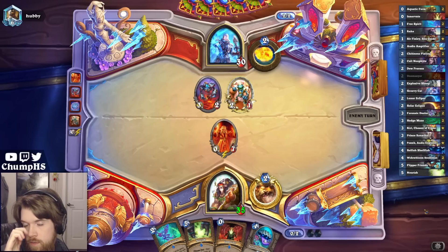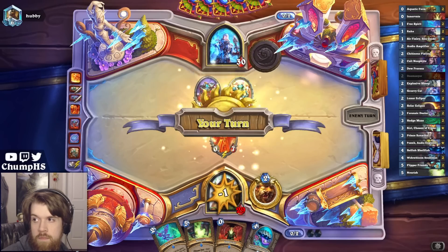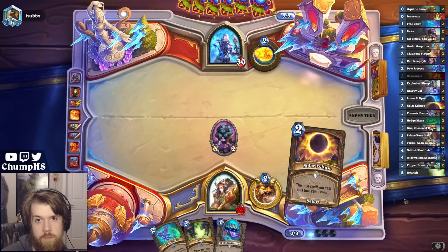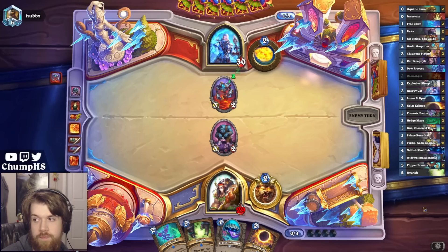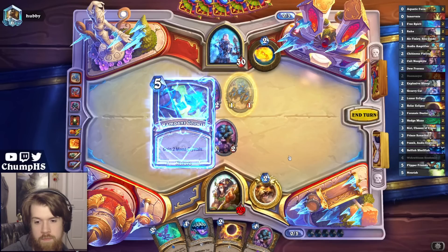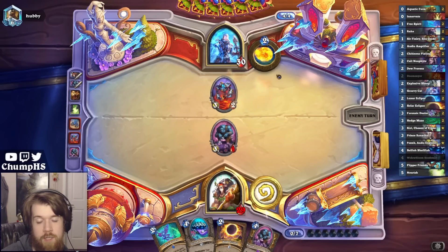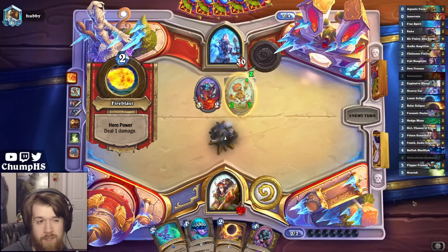Well, Doomsayer is probably pretty likely to go off here. Oh, Solar Eclipse! If I'm somehow able to win this game it's all thanks to that Doomsayer. Alright, gain mana here and then next turn can be Solar Eclipse, Due Process, Widowbloom Seedsman. And just need to draw into probably a Hedge Maze and an Explosive Sheep to guarantee I can stabilize this game. My opponent's hero powering on turn four - that is not a good look.